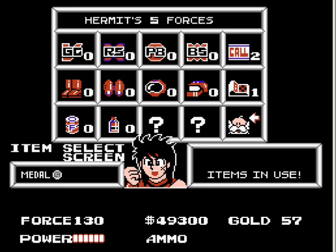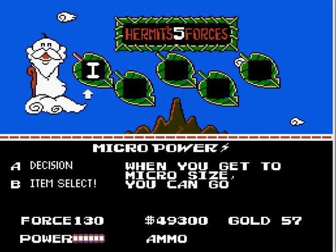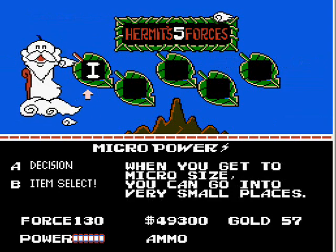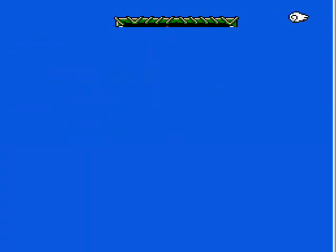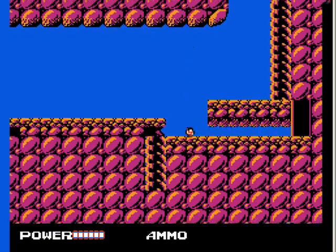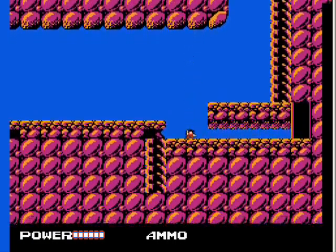So we're going to go down here to the Hermit's Five Forces. And with that nice music going on, we have the first, which is micropower. So we're going to go micropower — that's the small bang, but he jumps really high. He jumps the same height as the real bang, but he can fire the same size bullets, that kind of thing.